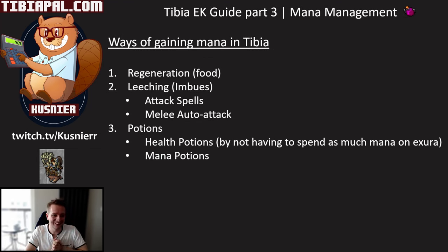Let's look at the actual ways of gaining mana so we can talk about how to improve them. First, passive regeneration — the mana you gain from food. Second, leeching — your imbuements, powerful void, powerful vampirism, gained from using attack spells and melee auto attacks. And lastly, potions — both health potions and mana potions, because using health potions means you need fewer mana potions.